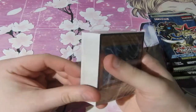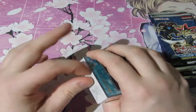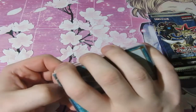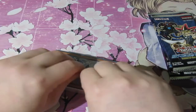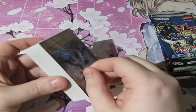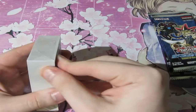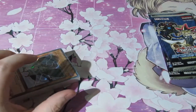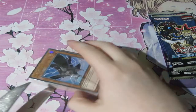My favourite character of all time is the man who made the game — Maximilian Pegasus. And, to be honest, I can't get into the cellophane. Come on, get me in! This is the thing that does annoy me sometimes — the cellophane is super strong nowadays. Years ago they were quite easy to get into, and nowadays you can't even get in. Looks like I've got to bring out the old guns.